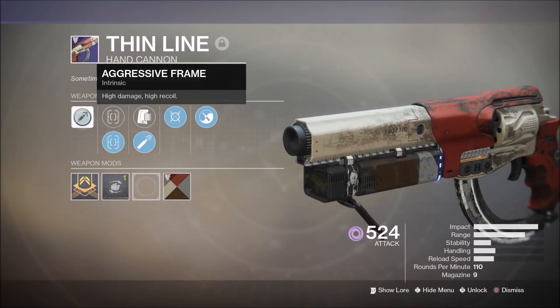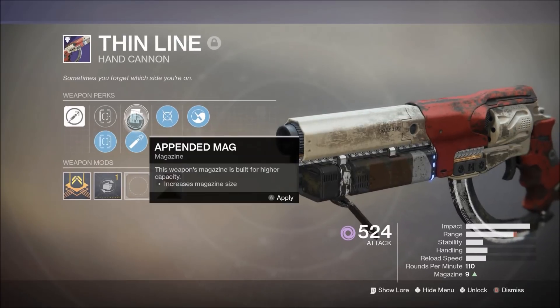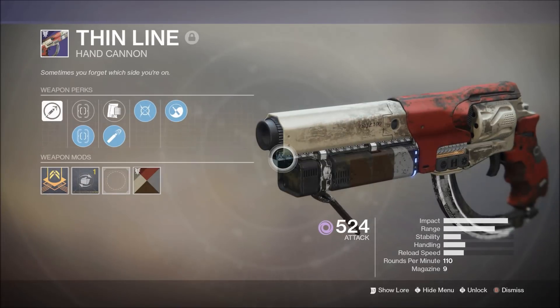Today we're going to take a look at the Thin Line hand cannon. It has aggressive frame, high damage, high recoil. It has Fast Draw HCS, Hitmark HCS, Appended Mag, High Caliber Rounds, Moving Target, and Zen Moment. This is a 110 RPM hand cannon, so tons of impact and range, but really nothing to speak of regarding stability, handling, or reload speed.